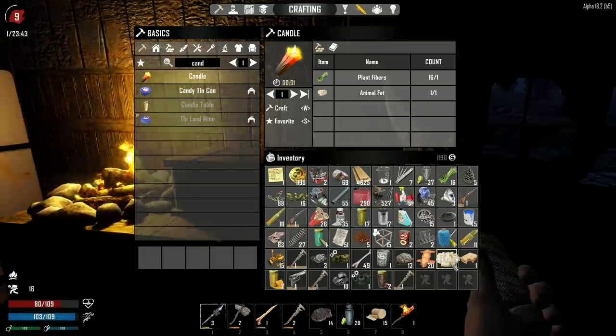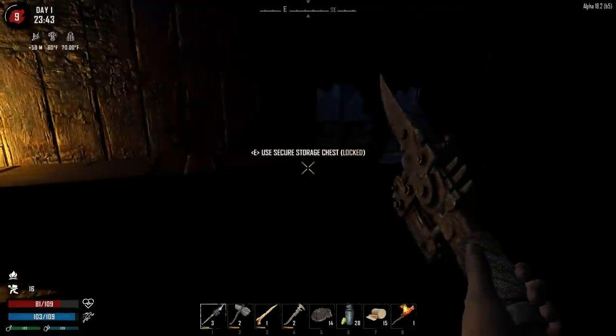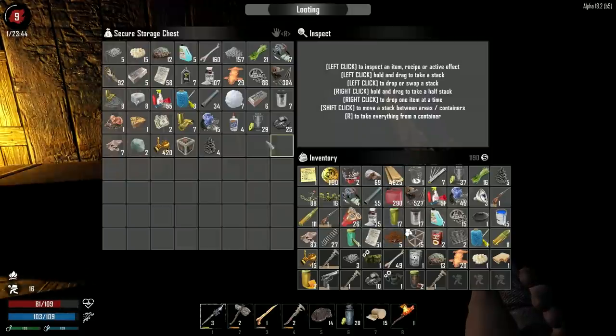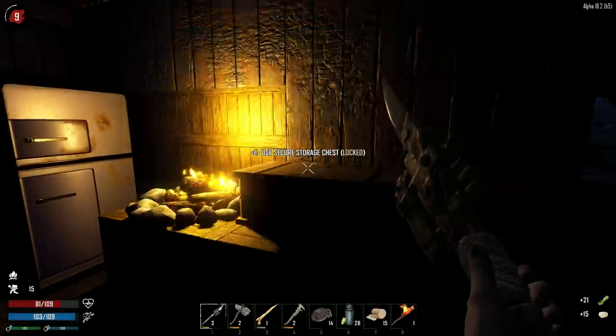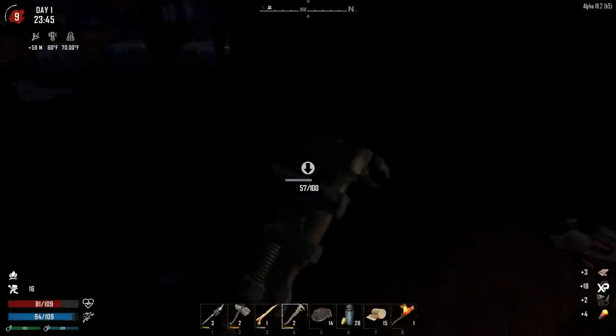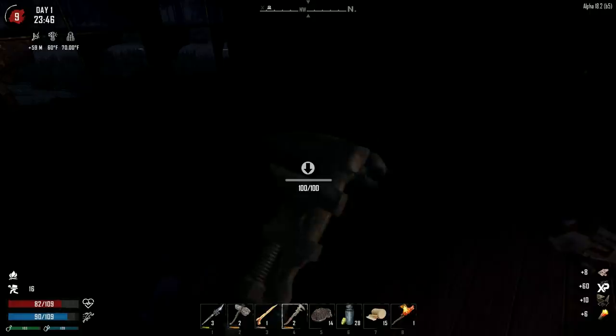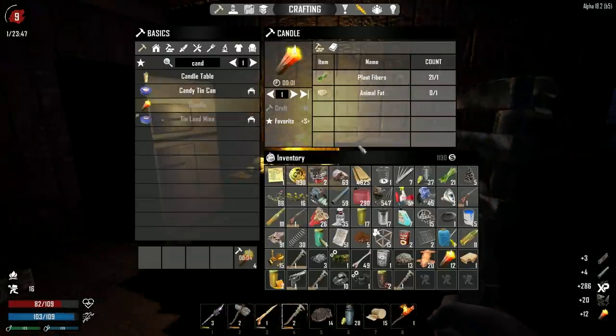Back at base at 23:42 - I've gathered a ton of amazing stuff ladies and gentlemen, let's get organized. First and foremost, plant fibers and animal fats - we got any more animal fats? Right there. Any more plant fibers? Right there. Let's go ahead and make some candles - how many can we make? 16 candles! That's unbelievable. Let's take this guy apart right over here.